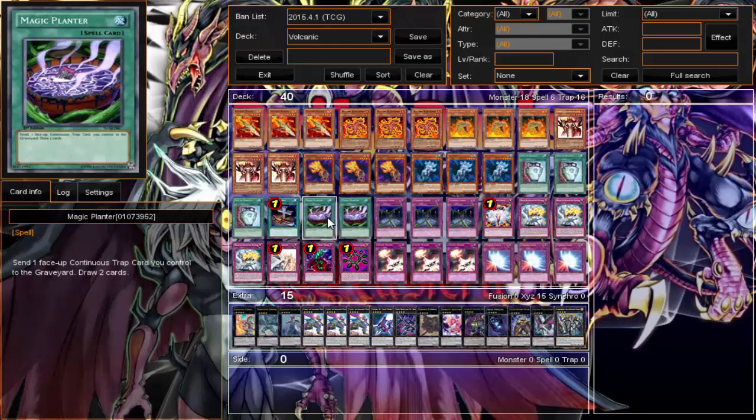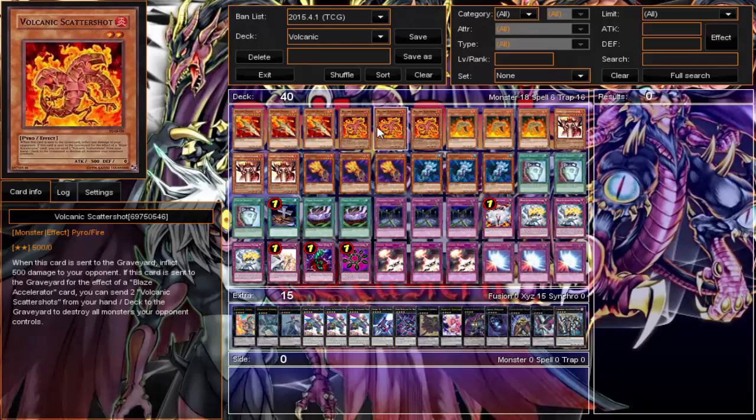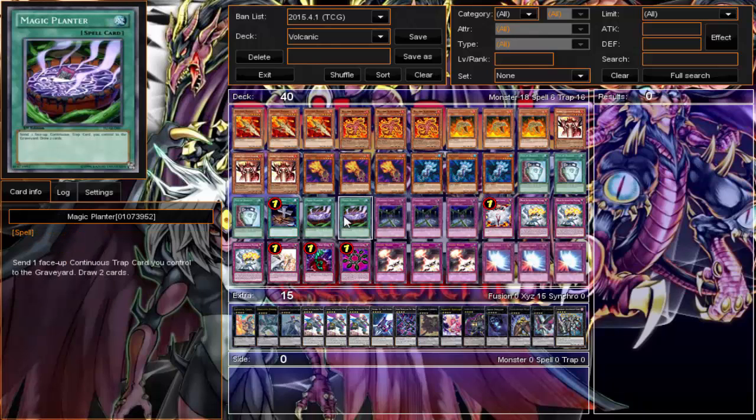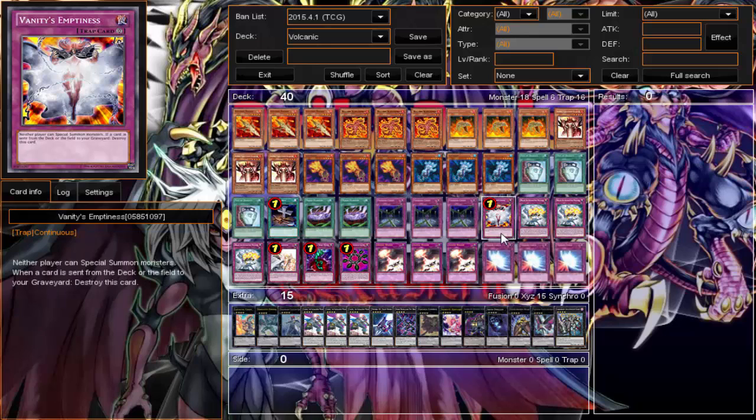Magical Planter — I only ran two because three was cloggy. Sometimes there are continuous trap cards like Fiendish Chain, and sometimes I want to send Blaze Accelerator to the graveyard so I can use it with Scattershot during my opponent's turn. Why not draw two cards off it? Especially if there's a Fiendish Chain stuck on the field — just use Magical Planter and get rid of it.